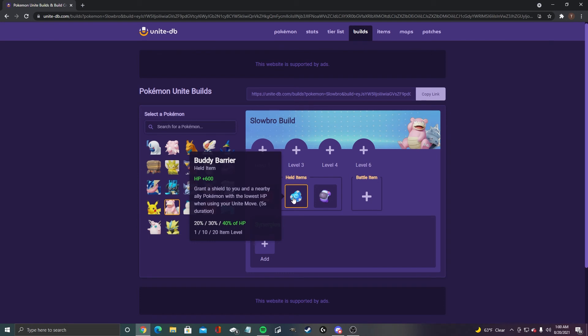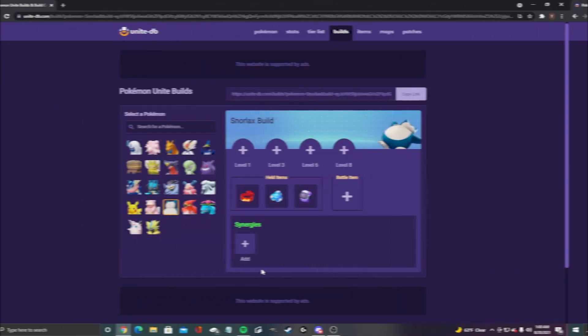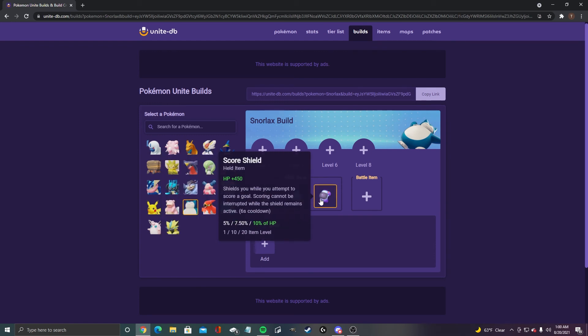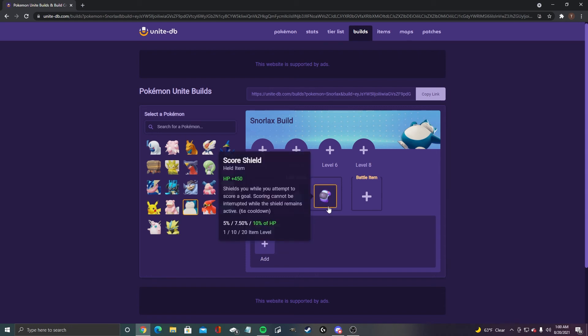For Slowbro, I got focus band, buddy barrier, and score shield — just for the shield. Slowbro's got a lot of HP and that 10% is gonna help him a lot. For Snorlax, we got focus band, buddy barrier, and score shield — same thing. The 10% HP boost while you're scoring is huge. Snorlax actually has even more HP than Slowbro, and being able to get goals off is a nice bonus.